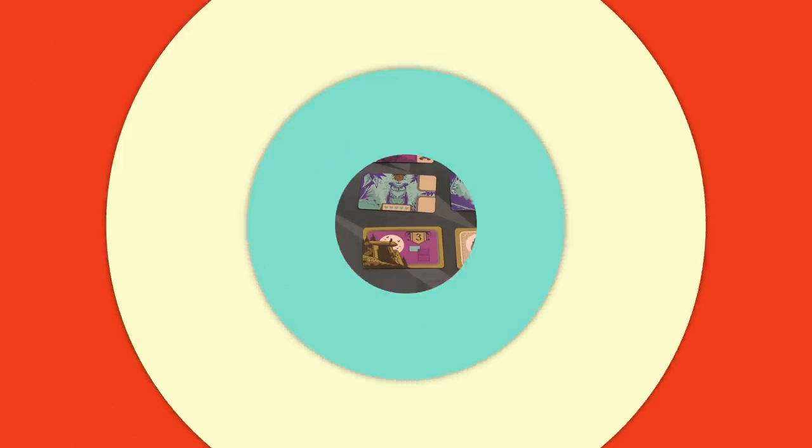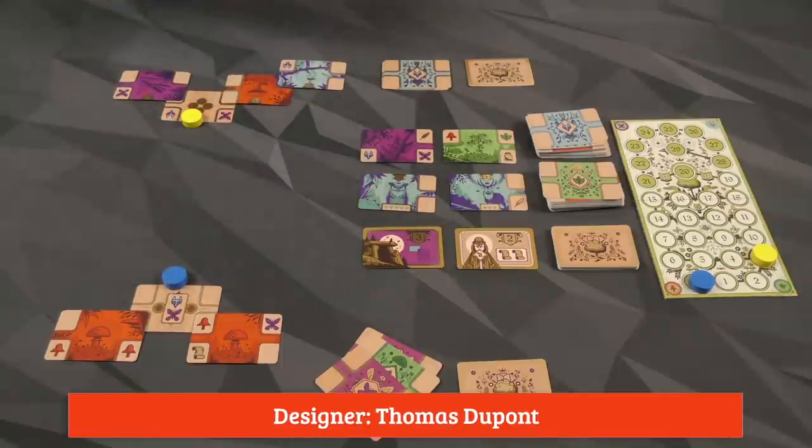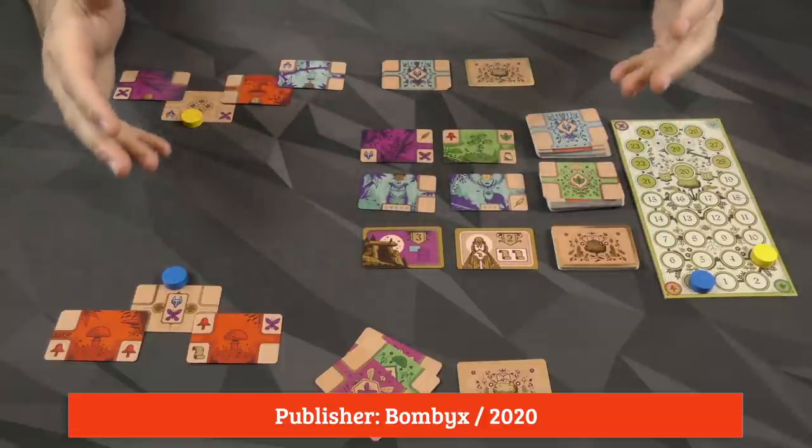So we're going to go ahead and take a look at how the game works, give you an overview, and then we'll come back and I'll tell you what I think of it, who I think it might be good for, what occasions — all that good stuff. We're taking a look at a game for two players already in progress, a few rounds in, and I'm going to explain the general flow of the game, what we are trying to do.